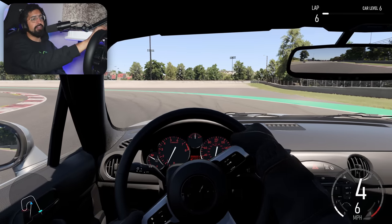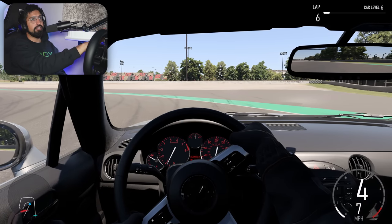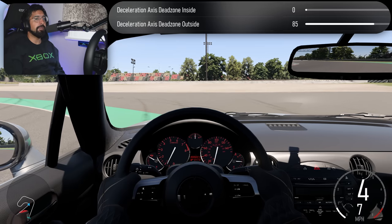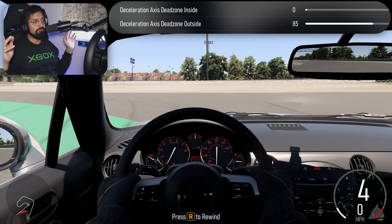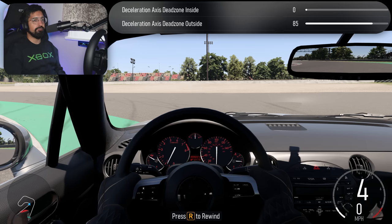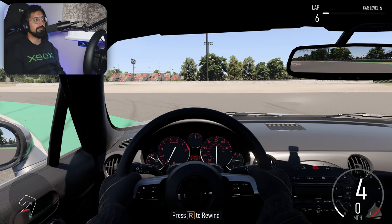I've done something different for the brake. I'm using a Moza R9 direct drive wheelbase and Fanatec V3 load cell pedals connected separately. On the brake I've done 0% at the beginning but 85% at the end — that means 85% in real life equals 100% in the game. The reason is I run these load cells quite hard for iRacing and ACC, so I don't want to go all that way in Forza. So 85% physical input equals 100% full braking in the game.